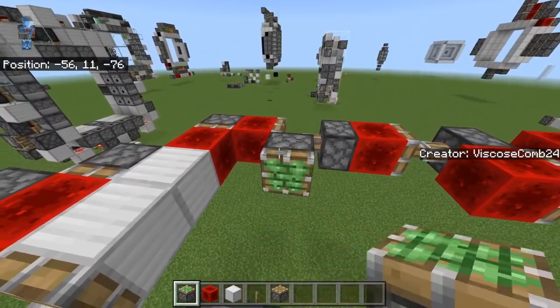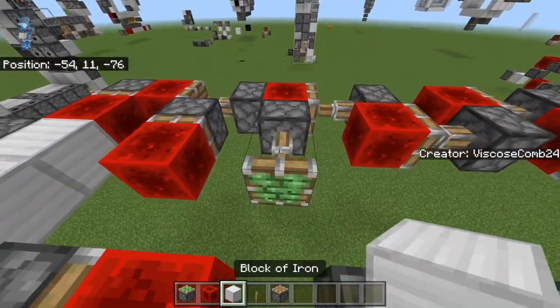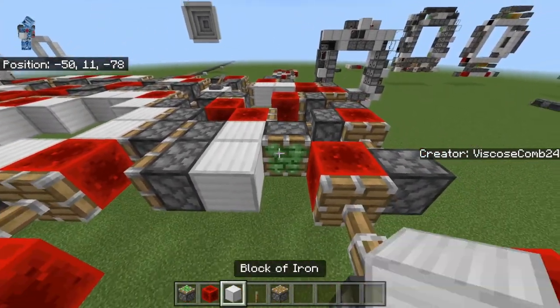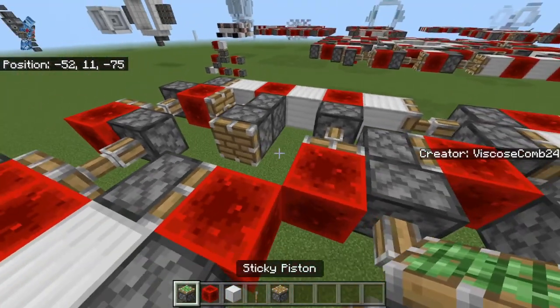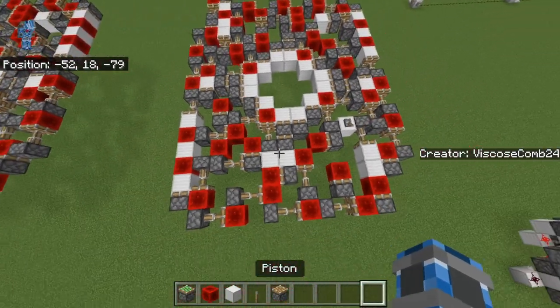Now: sticky piston, redstone block. Then go over to this here, put a sticky piston and a redstone block, two blocks, sticky piston, redstone block, block, sticky piston, redstone block, and then right here a sticky piston or a regular piston — doesn't really matter which — and a block of redstone just like so.